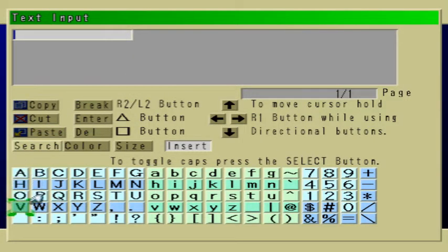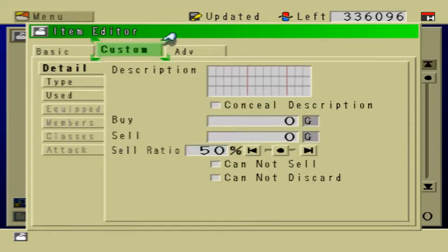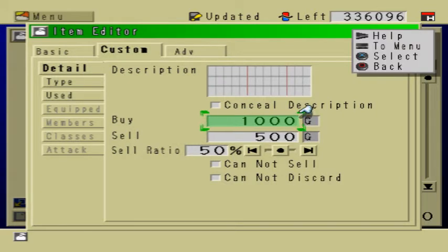I'm going to start off by creating some armor, so I'll just call it plate mail. Armor in RPG Maker 2 is the easiest type of item to create. I'm not sure if plate mail is one word or two words — I think it's one. Under the custom tab under detail, we have the buy and sell settings. This is how much the plate mail is worth.